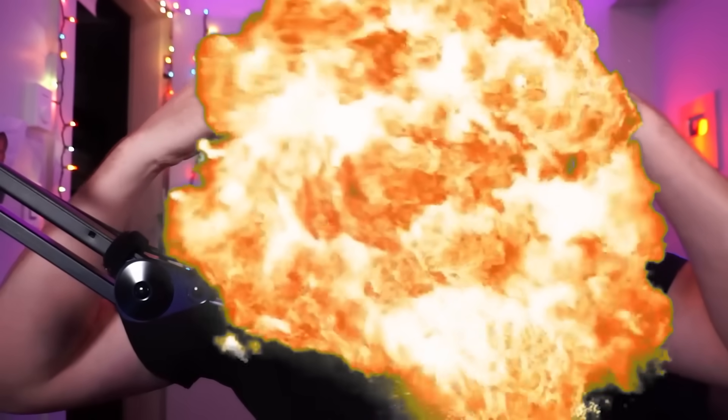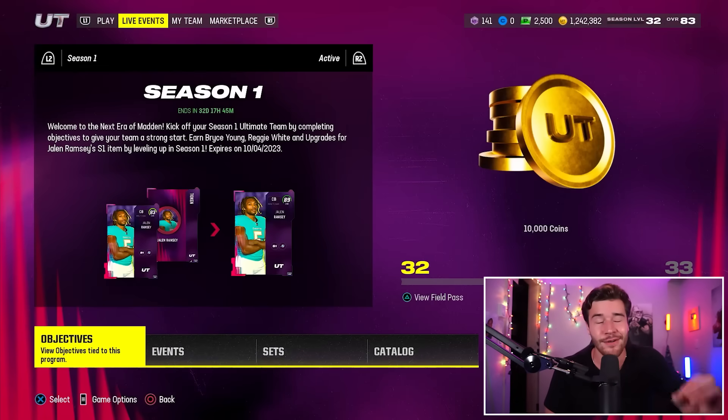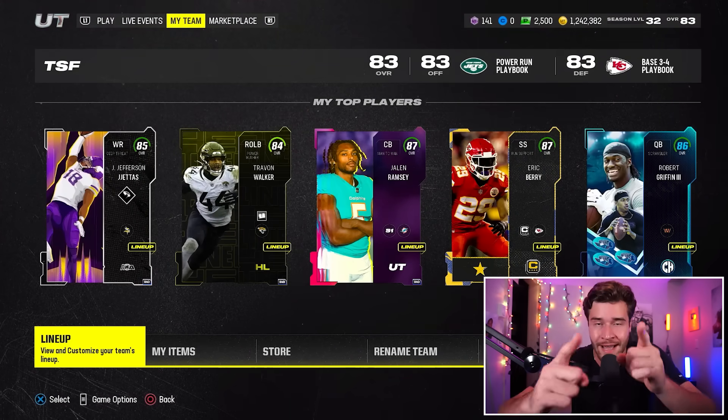Hey, we got some heat to open in today's video. SolSolSiv family, welcome back to another Madden 24 video. In this one, we are going to be opening a pack which is guaranteed to make you over 120k coins, and it's quite possibly the best pack in the store that you've got to open.